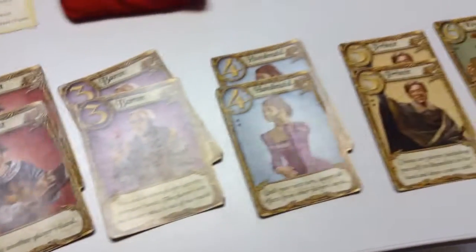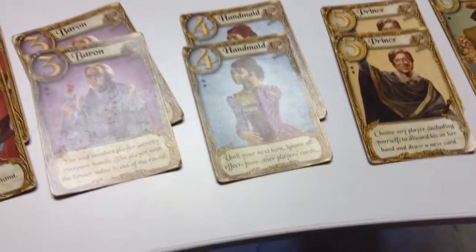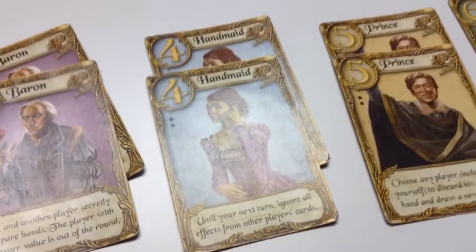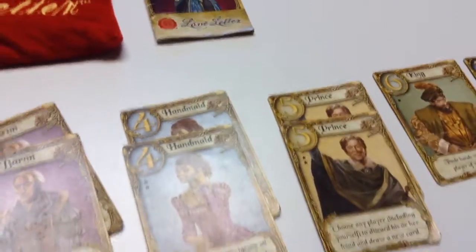The four, the Handmaid. This card lets you have no effect from any other players until your next turn. The five card, the Prince. Choose any other player, including yourself, to discard his or her hand and draw a new card.